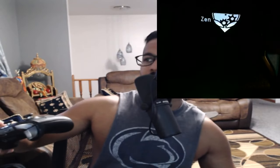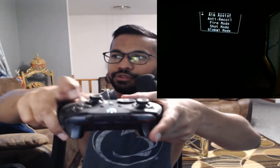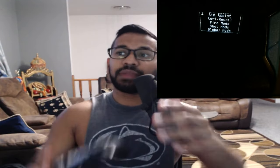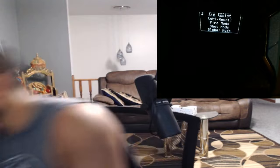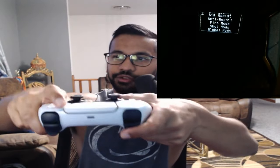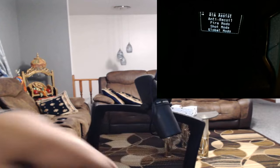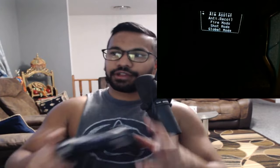So as soon as you turn it on, let's say it's your first time turning it on — just hold LT, press Menu. If you're on PlayStation, it'd be L2 and Options. So hold L2 and then press Options right here. Hold L2 first, then press Options. That's how you're going to be entering the menu.